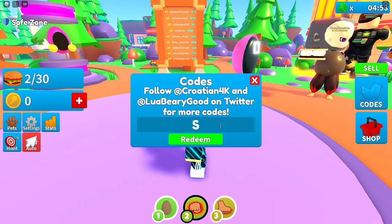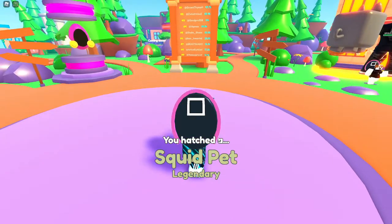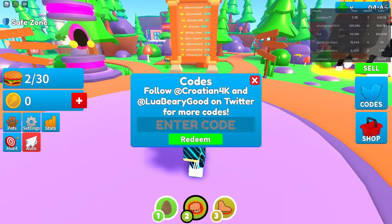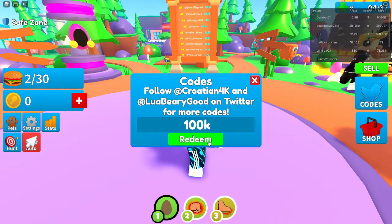Then we have the next code that is SQUID, all capitals. And you'll get a squid pet, which is legendary. So that's pretty cool. Then we have the next code that is 100k — not with a small k, like this, with a capital K.